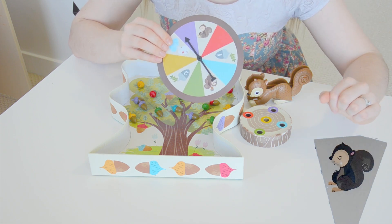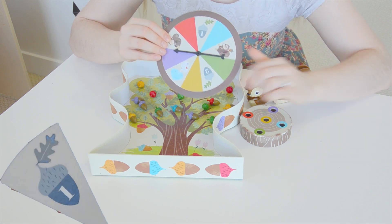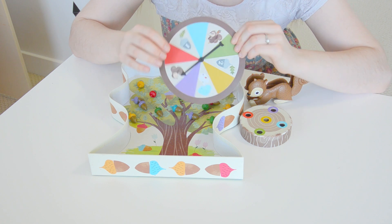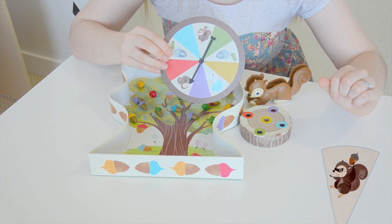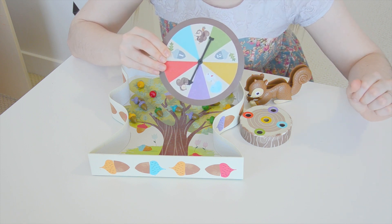A sad squirrel means that you miss out on that turn. An acorn with a one on it is the same as an acorn with a two on it, however you get to pick one acorn of whatever you choose. And then the sneaky squirrel means that you get to steal from another player and place it on your own stump instead.